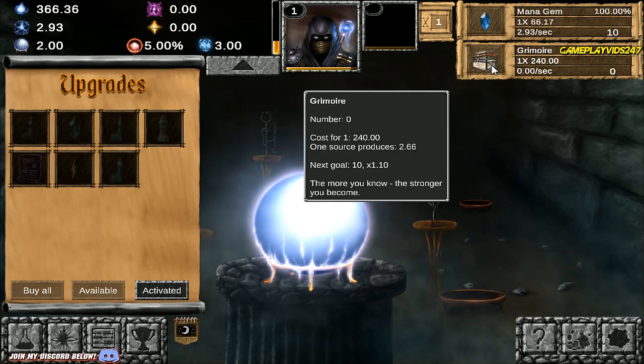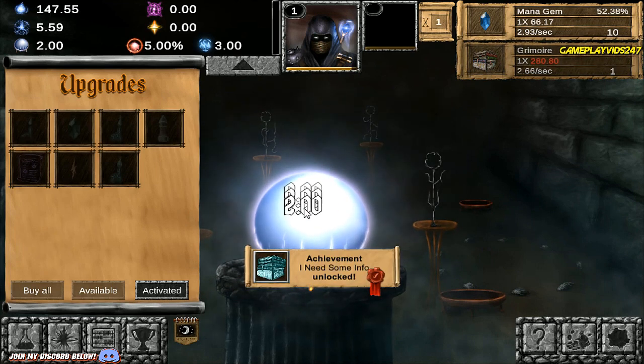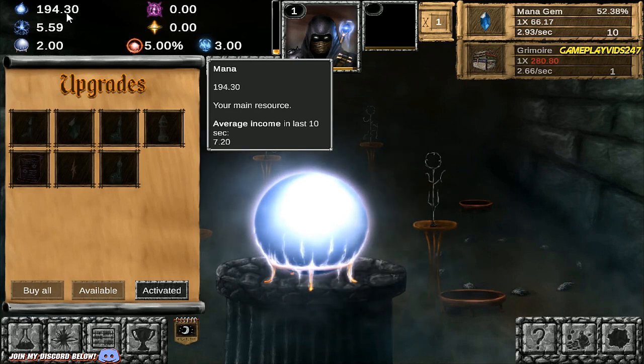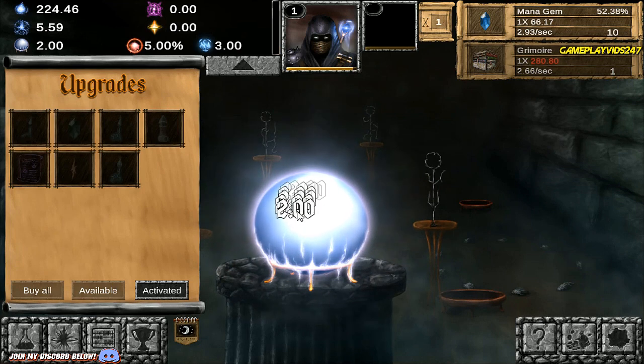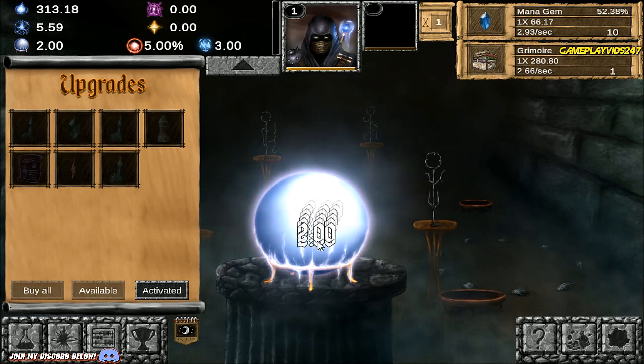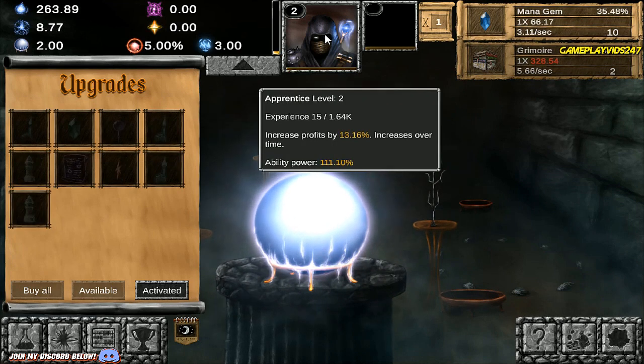I just picked up 240 mana there — I'll take that definitely. So now as you can see in the top left corner, we're generating quite a bit of mana straight away off the bat. If we can keep this up we should be able to get quite a few upgrades as well. Heavy clicks is 425 mana. Let me just upgrade that grimoire again. I just leveled up — level 2 on the apprentice.